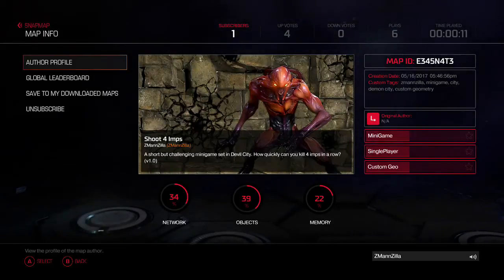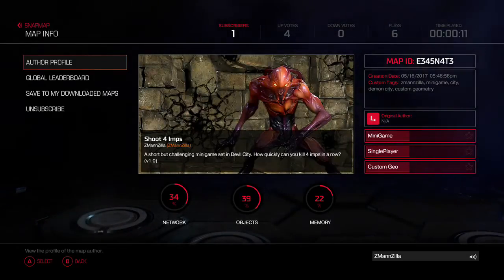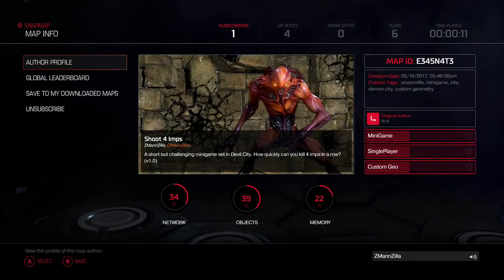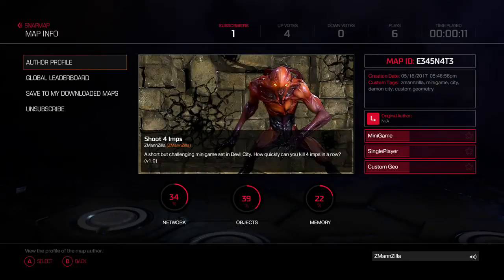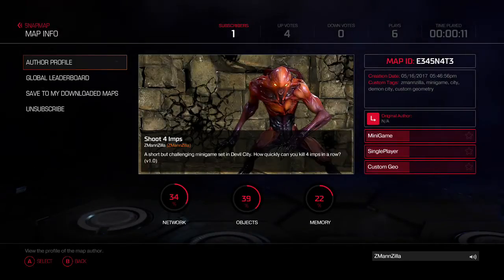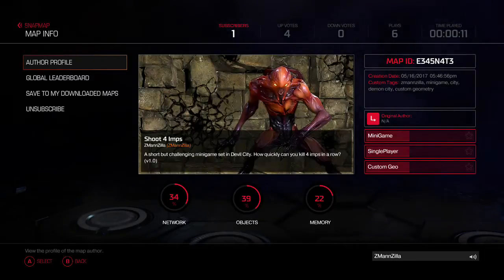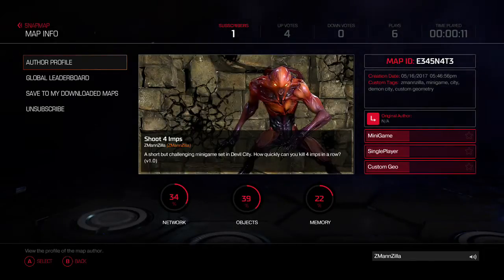Not counting the time it took to do the Geo, which was about a week and a half, the gameplay itself took maybe two to three hours to put together. It's a fun little minigame called Shoot 4 Imps, and the description says: a short but challenging minigame set in Devil City. How quickly can you kill four imps in a row? The map ID is E345N4T3, currently looking at six plays and four upvotes, and I got somebody to subscribe to it — pretty cool.